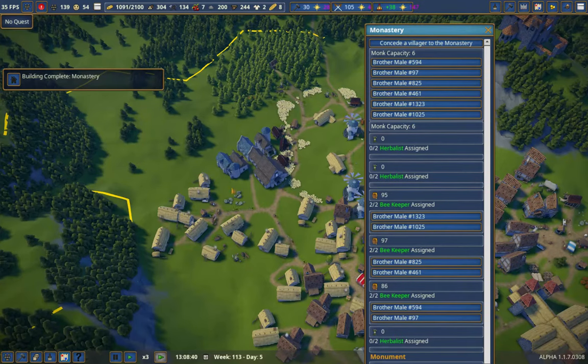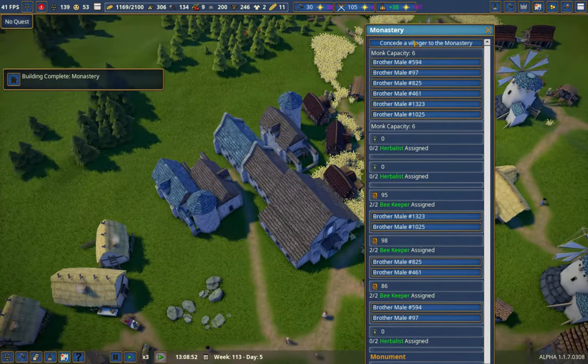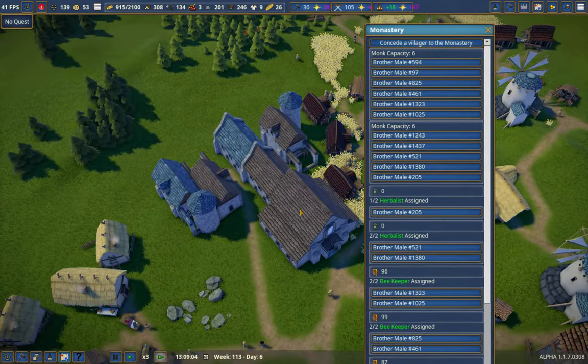Welcome back to Flexible Games where we are playing Foundation. Let's concede some villagers — all males. One, two, three, four, five, six.